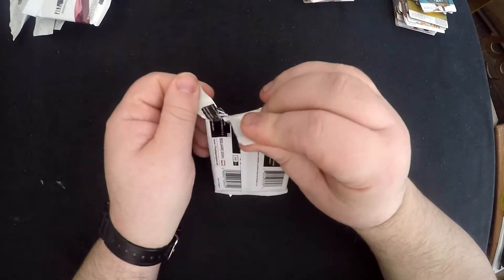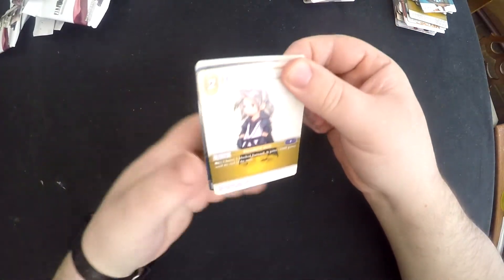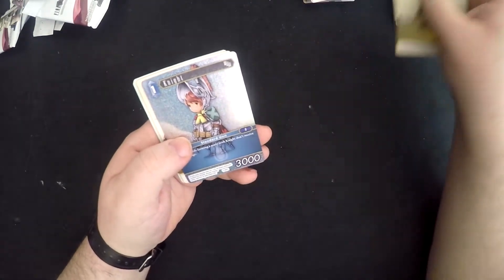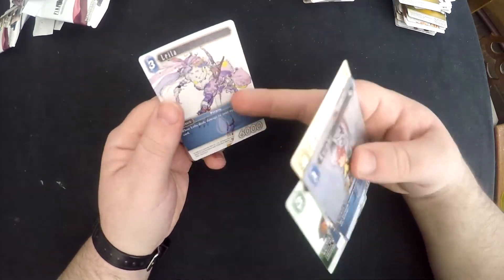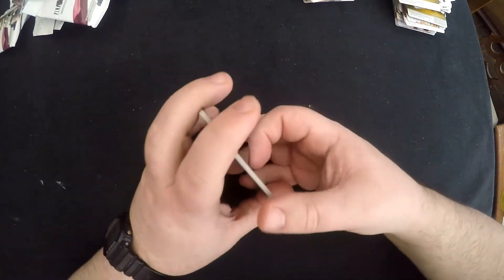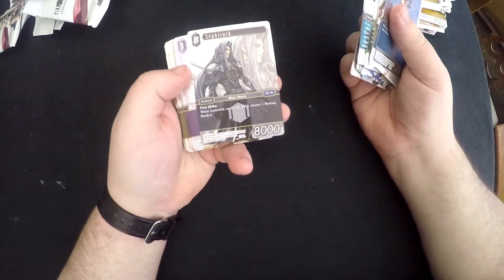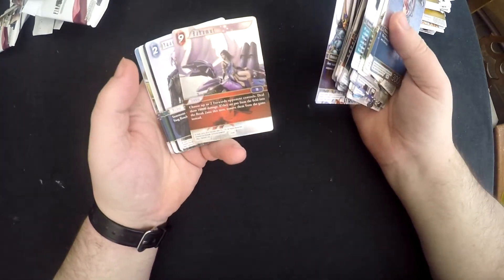Last pack - come on, something bonkers good in here. A foil Knight. Amodar, Yuna, Hope, and Leila - I needed another one of those. All in all I'm quite pleased with that. The best cards have got to be the foil Sephiroth and the foil Bahamut.